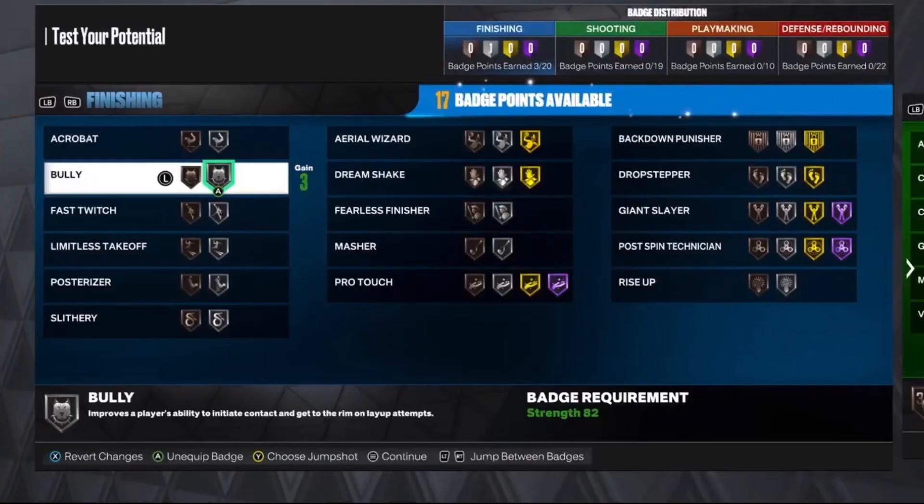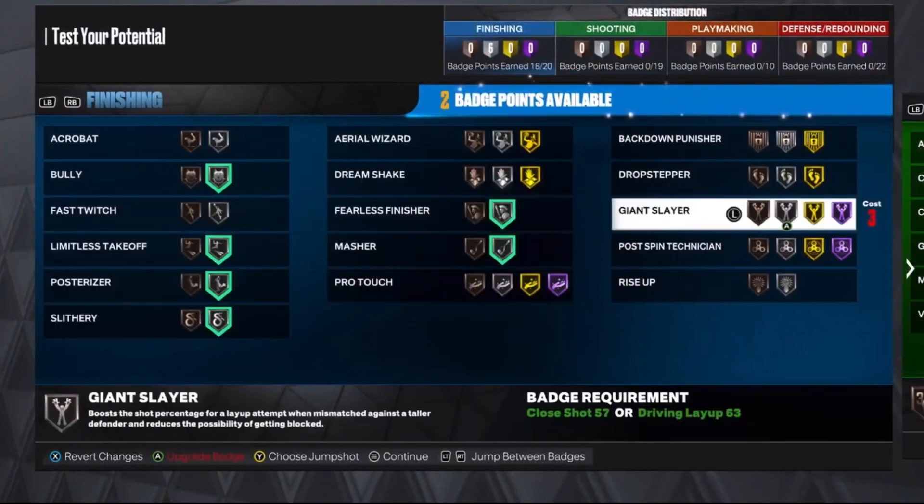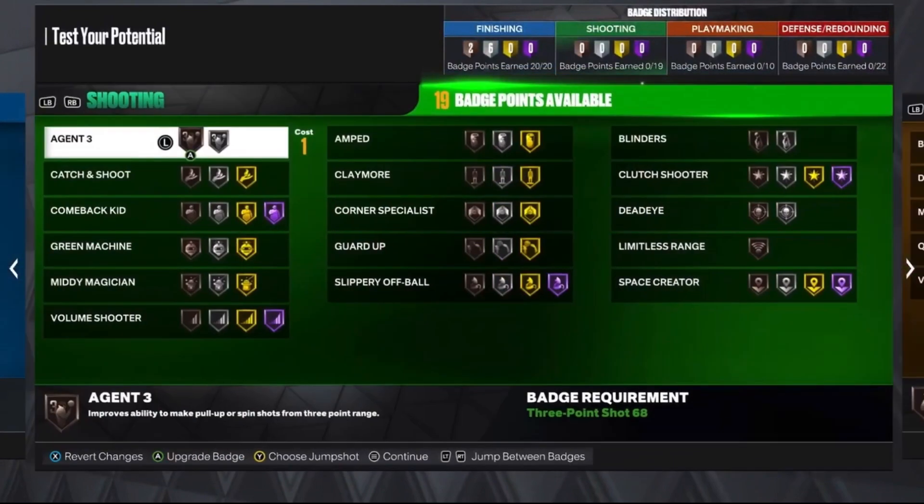Moving on to the badges — look at what we can get here. For finishing: Limitless Takeoff, Bully, Posterizer, Slithery, Masher, Fearless Finisher, Drop Stepper, and then Backdown Punisher on Bronze.